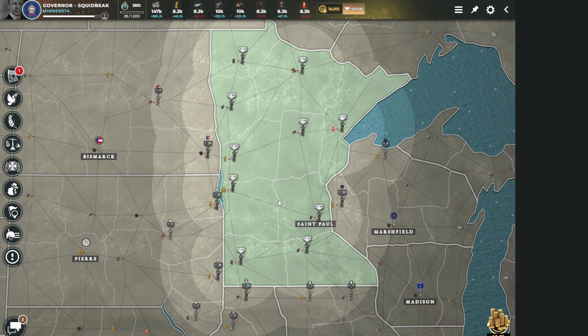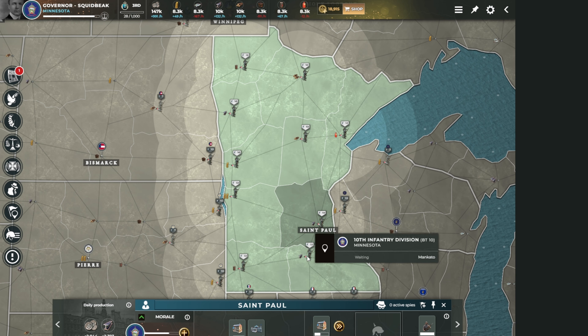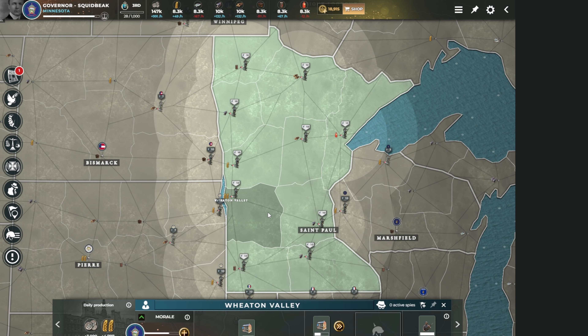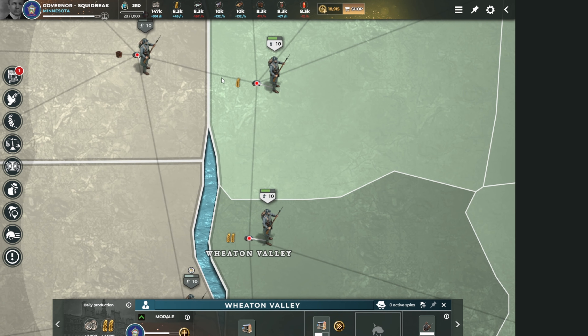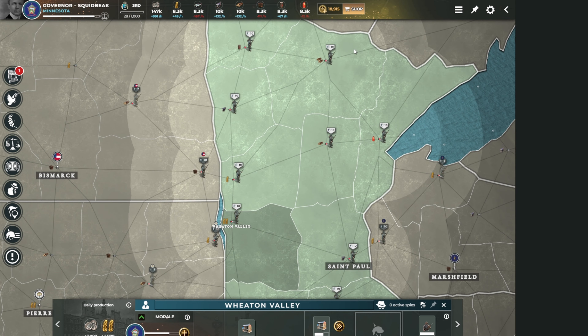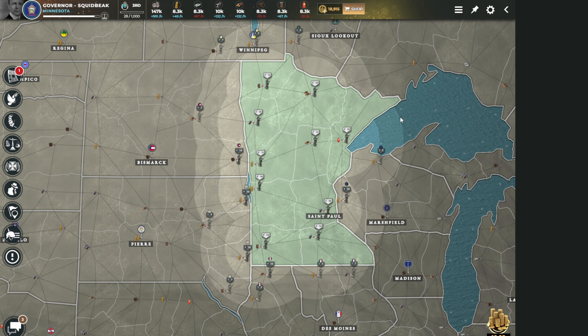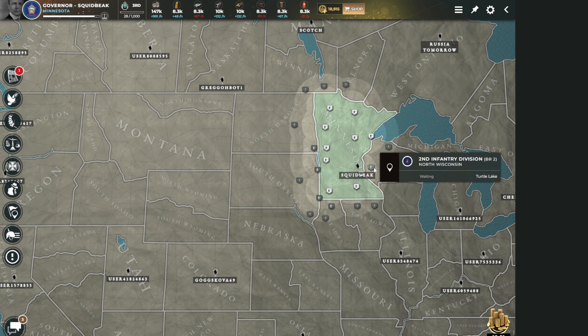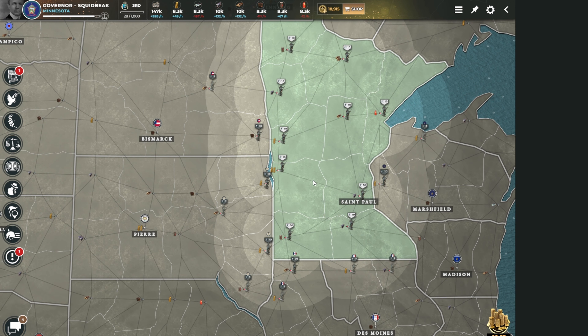I need to discuss why I have 10 provinces and what's different about them. I have double food, double food, single food, double food, single food, and a double wood. You get two double resources, and that is a huge indicator of what to do in this game. Those double resources are where you're going to build the majority of your other buildings.